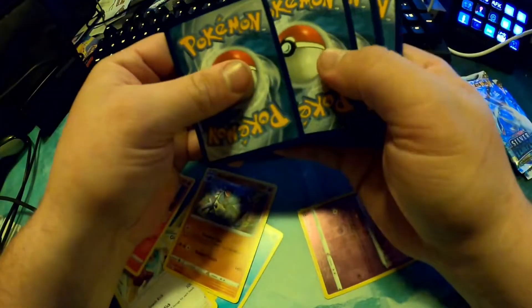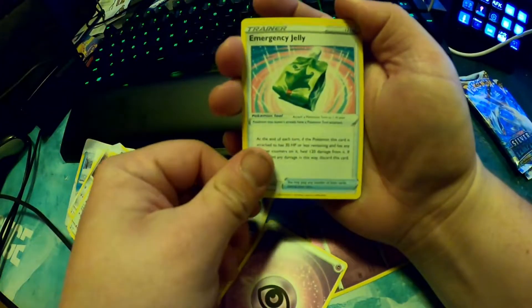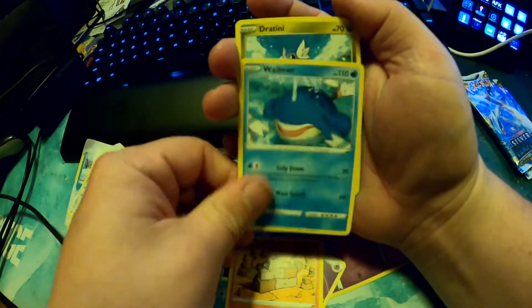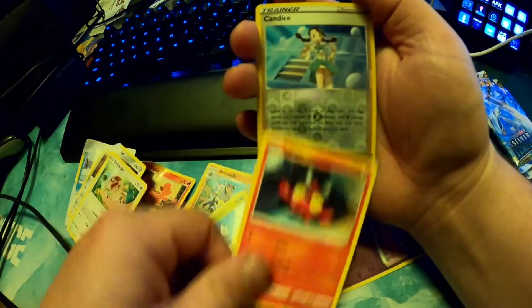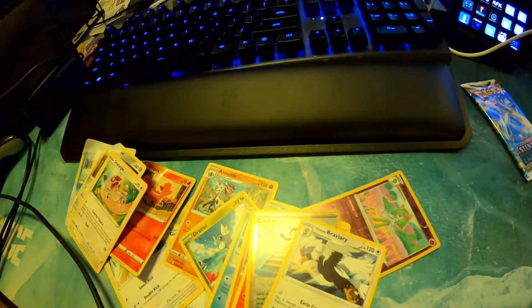One, two, three, four — electric energy, psychic, Jelly, Araquanid, Stone Journer, Wailmer, Chatot, Feebas, Litten, Candace, Bravery. It would be very nice to get a Lugia or the Unown. I don't know what else is in the set — I haven't looked.